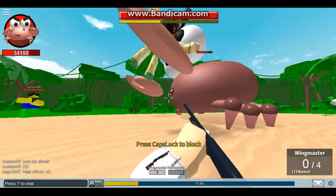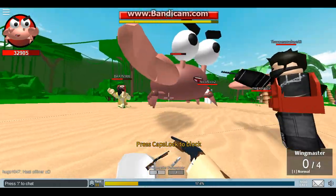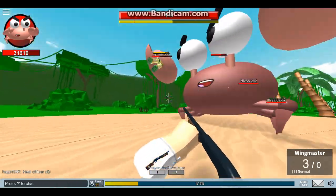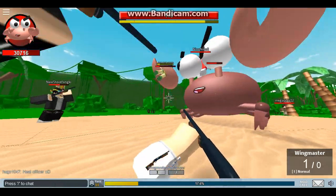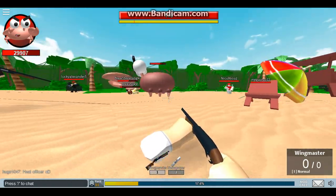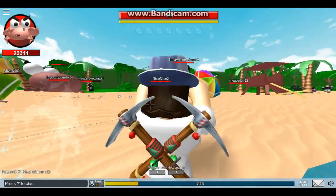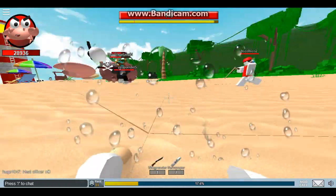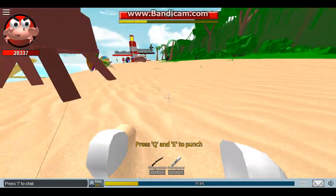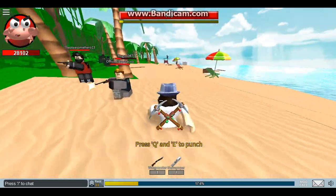So when someone gets grabbed like this, the only way they can get free is if the claw gets enough damage dealt to it. Sadly, sometimes you can get double grabbed or even worse triple grabbed. He got triple grabbed and that's a very sad fate for anyone because you can't do anything about it.